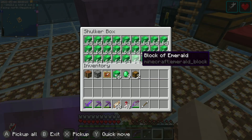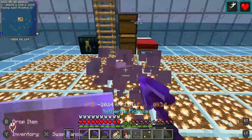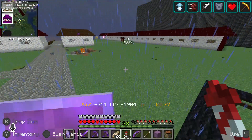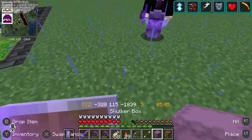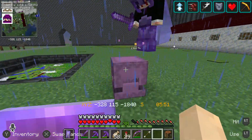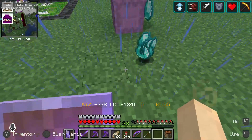We've got Stefan's shulker of emeralds now. Let's go see where he is — I'm not sure he's at his base. I'm over here at Stefan's. Let's see if we can figure out where he's at. Oh, look at him standing right here waiting on me. Stefan, there's your emeralds. Is that enough? Yeah, thank you very much. Yep, that'll do me for now.